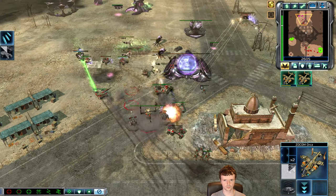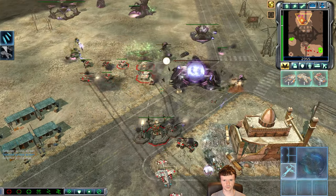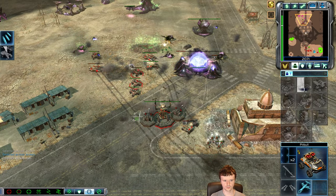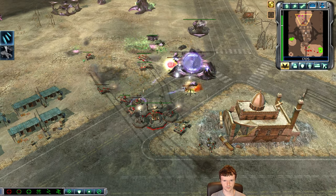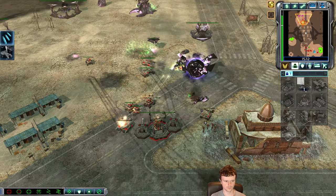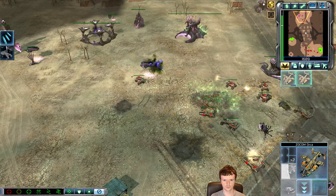It would have worked if I didn't have a lot of pitbulls. Zocom Orcas of course are very difficult to stop, but the Plasma Missile Battery for Scrin — the Static AA for Scrin — is the way for Scrin players to shut this down and just sit in their base and build a lot of units. Panic is a fun player and I feel like these two games are still a great showcase of this strategy.